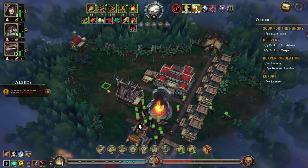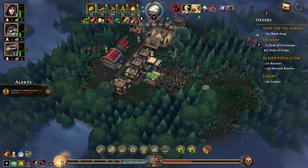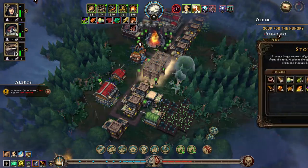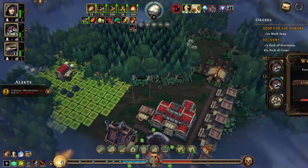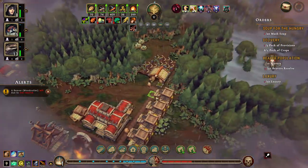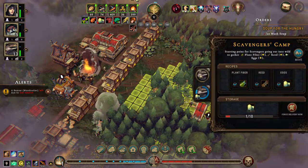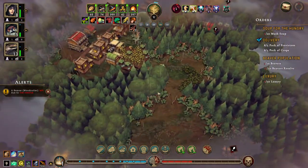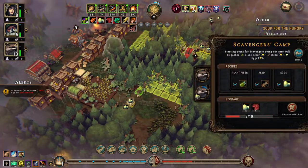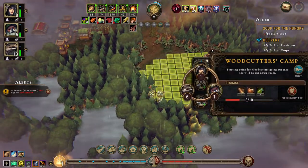We have a lot of builders right now. Let's see if there are any camps that could do with more people. Let's put a lizard in there - we have lizards in there, don't we? Yeah, we do - two, two, three, could do with another.